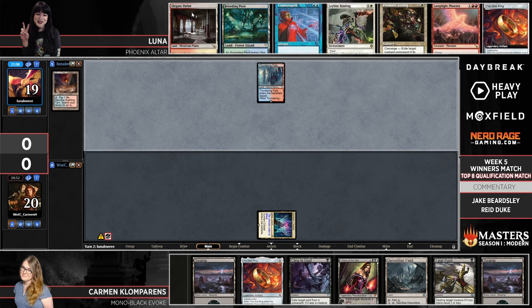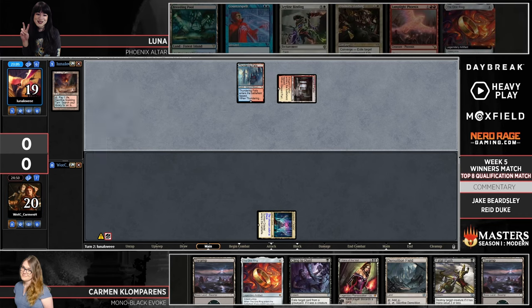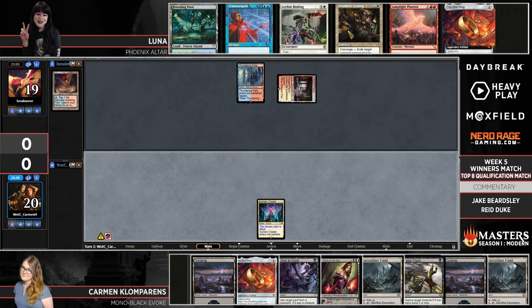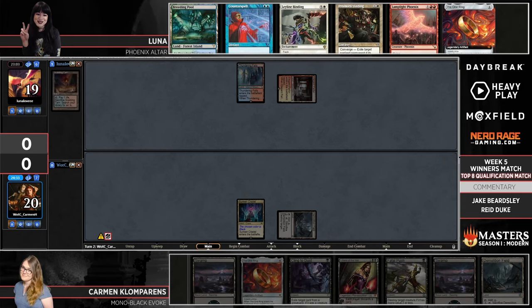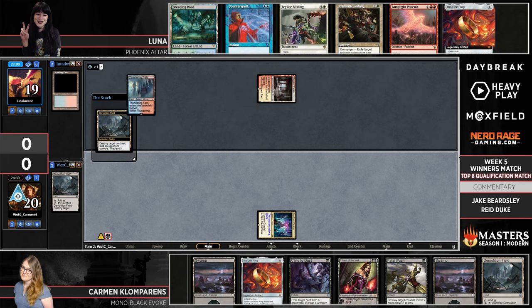You know what I appreciate about the selection of decks this week — so much of Modern, the game is decided, or at least the texture of the game is decided in the first couple of turns. Unanswered Ragavan, Blinked Elementals, some kind of crazy combo. But tonight we're getting games where there's really not a lot of action settling in for the long game. Try to pick your spot, make your cards line up favorably against the opponent. That's just good Magic.